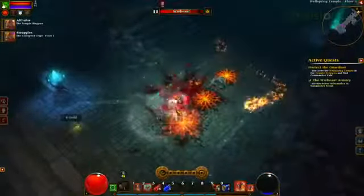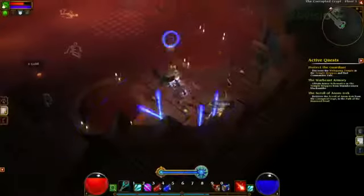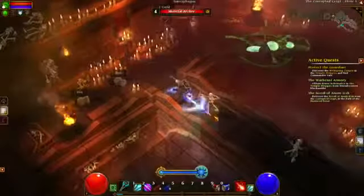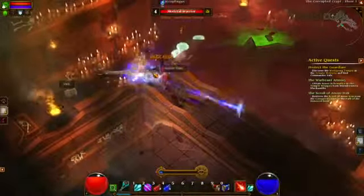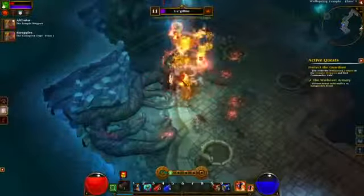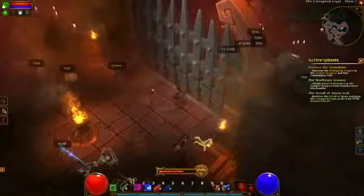For the Ember Mage, once that bar is full you enter a clear cast state where you can cast spells without spending mana. It adds some cool strategic elements — you can say, okay, there's a big boss ahead, maybe I want to kill some little guys first so I can run into that battle, knock off a couple of spells, and still have a full mana bar, or save up charges as an Engineer to use later. The bar also fades away when you're not killing enemies, so it motivates you to keep the action up.